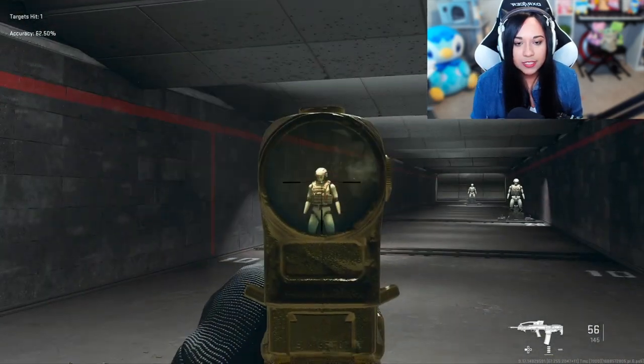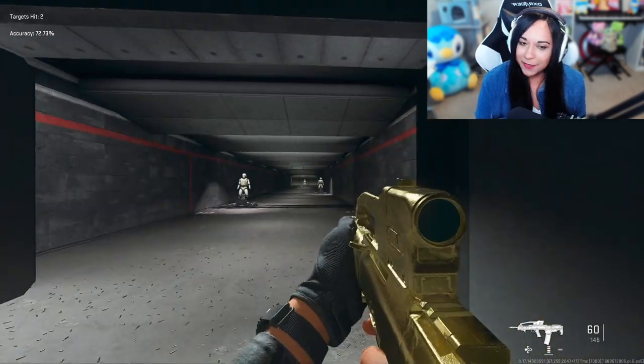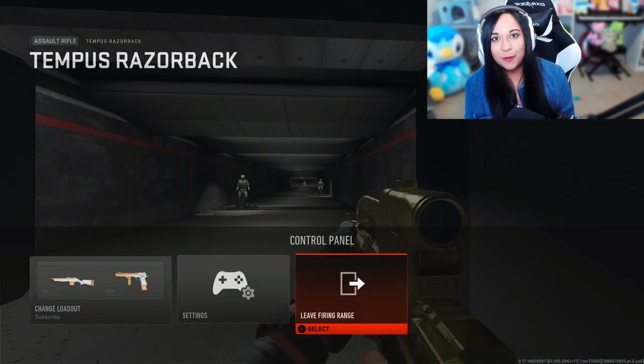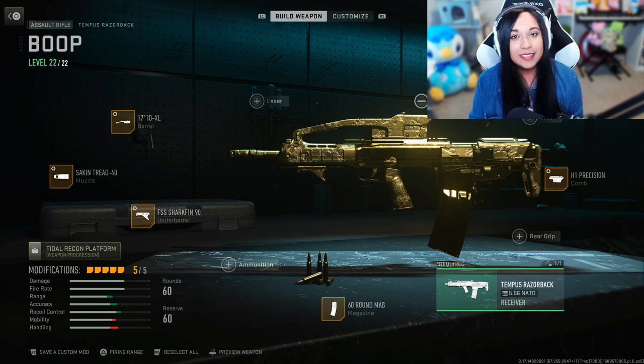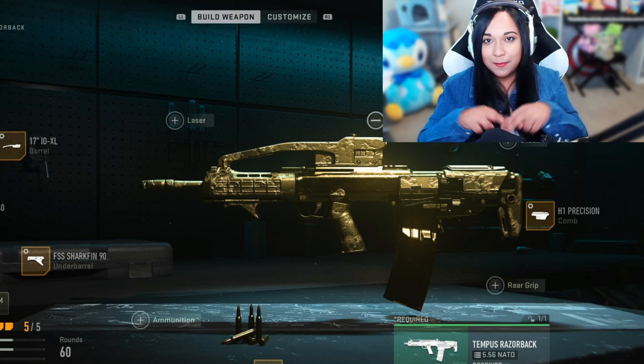This is actually a really fun gun to use. I like it for its range and it's just goofy - I think that's the best part. It's good in long ranges and good in short ranges. This is a fun gun and I'm super happy that it's gold now. I'm going to go ahead and end my video here. I hope you guys enjoyed watching me get the Tempest Razorback to gold today. I had a lot of fun doing it - I hope you guys have a fantastic day, night, or evening. Take it easy and peace. Bye!